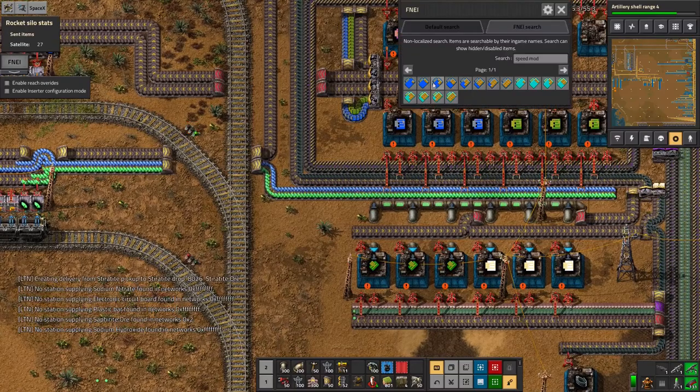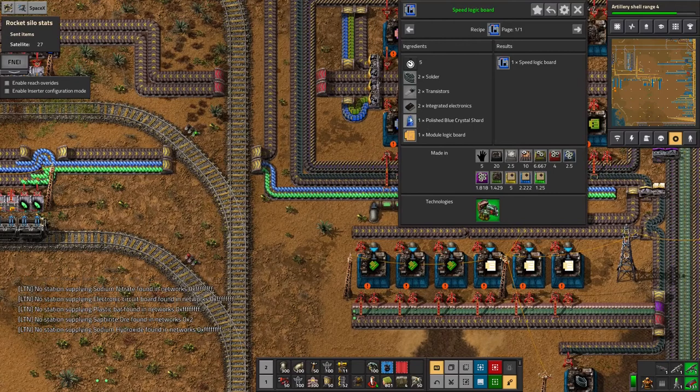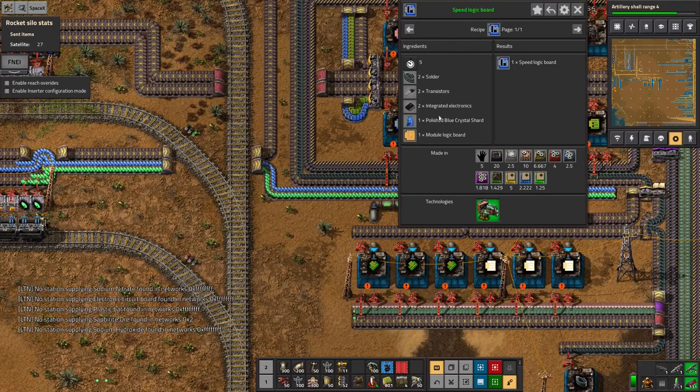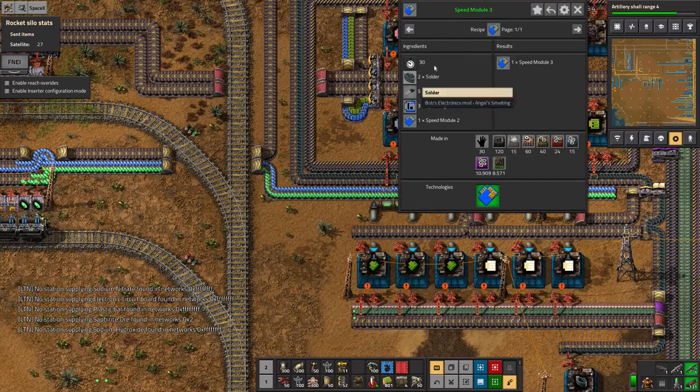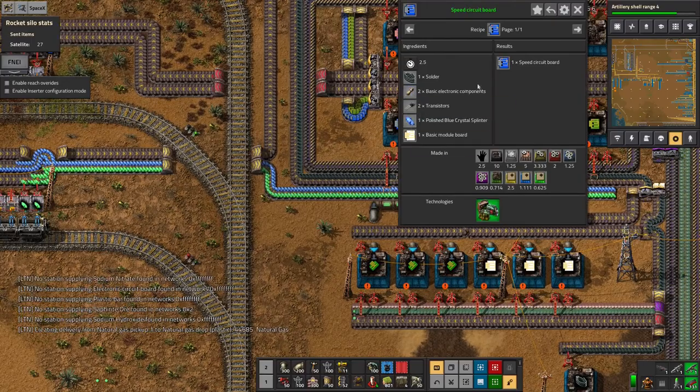But modules 3 take speed logic boards, and that takes these polished blue crystal shards. You go from splinters up to shards — that's right.